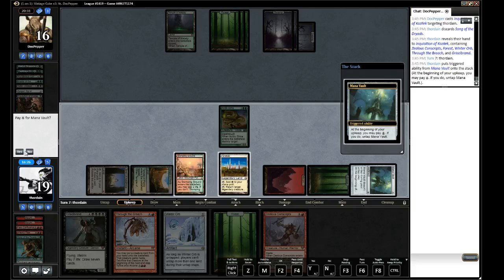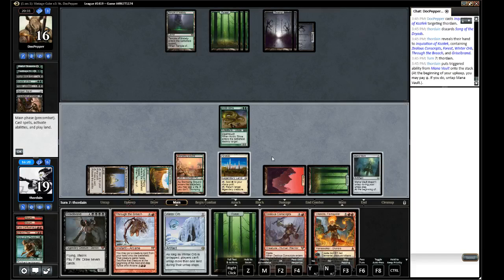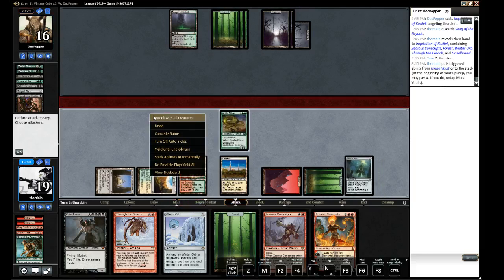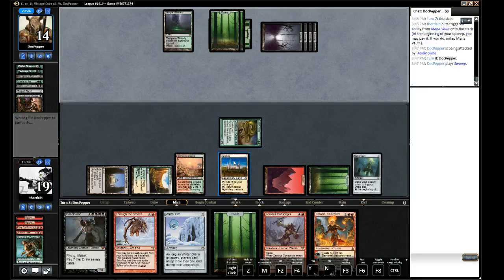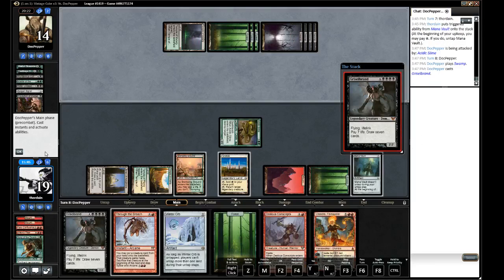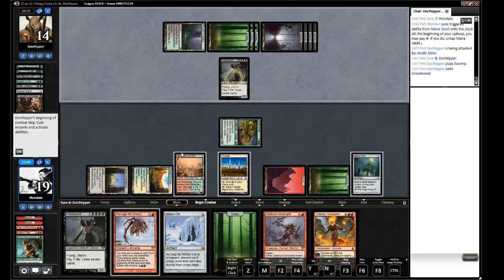Three or less. Do I Orb now? Orbing now doesn't help me so I might as well wait. One, two, three, and four. Now I wish I'd tapped differently — had I known. But yeah, that's certainly a thing. I still have big turn potential next time. I'm gonna keep the Forest just so I can draw an extra card with my Library next turn and just attack it.